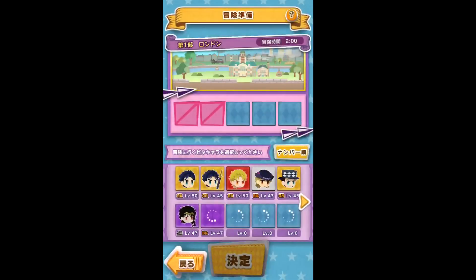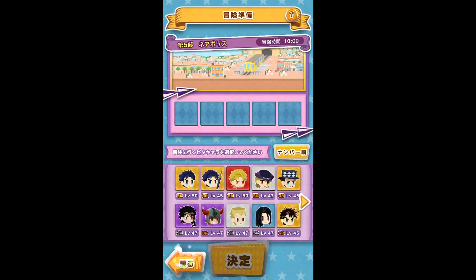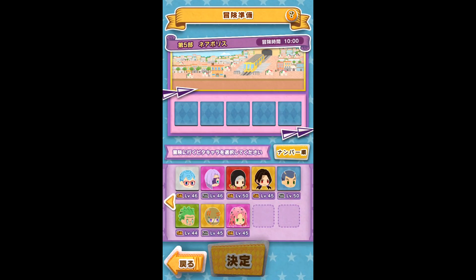The first two options are usually one or two hours long, and the last option is always ten hours long. If you choose a one-hour adventure, you'll be asked to select two characters for the journey, after which you'll confirm and wait an hour.